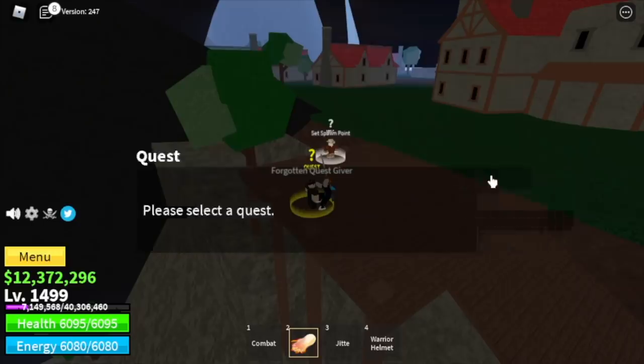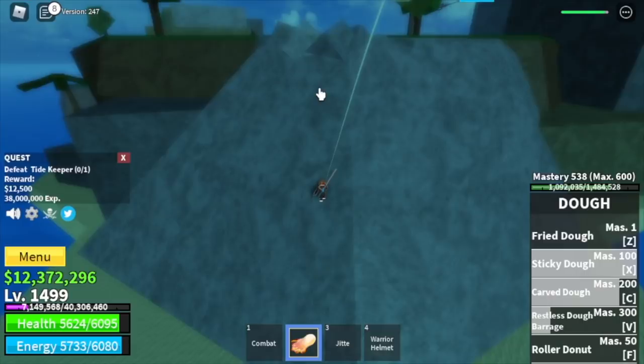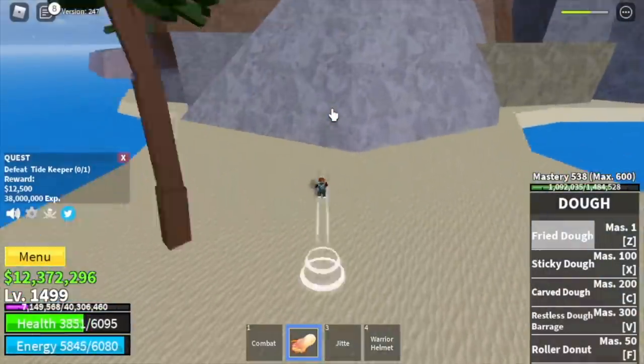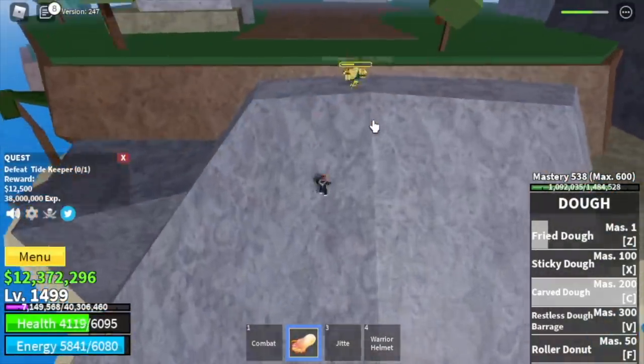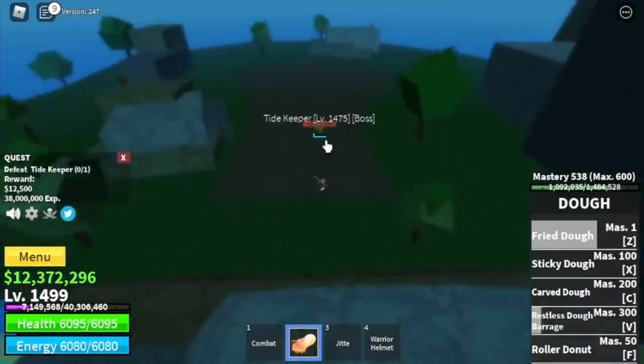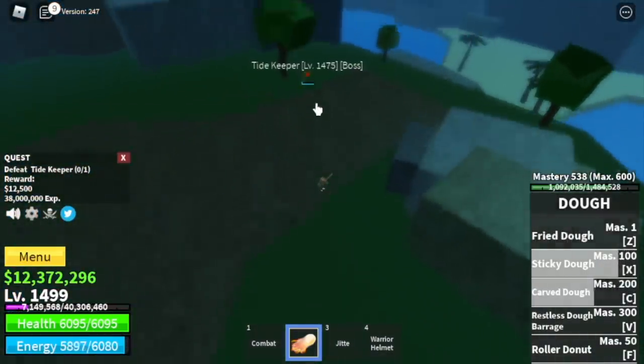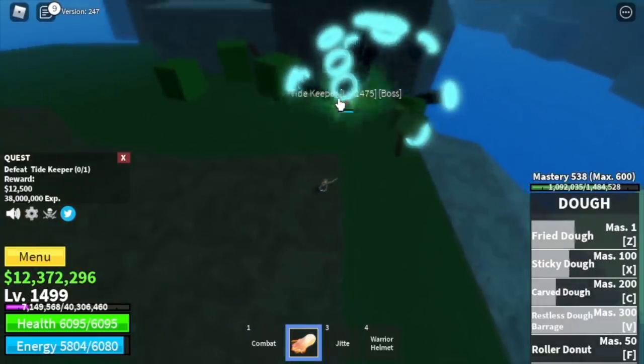For the mini boss, we have the Tide Keeper. The way to defeat him is to stay here, wait for him to come towards you, and use your range skills to damage him. He won't be summoning the sea beast because of that. When his HP is kinda low and you think you can burst him down, go for it — he won't have enough time to summon his sea beast.